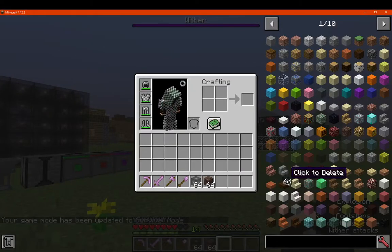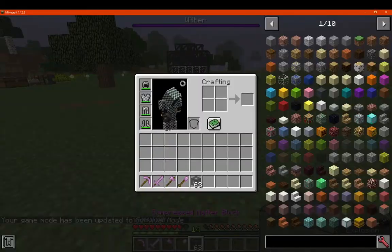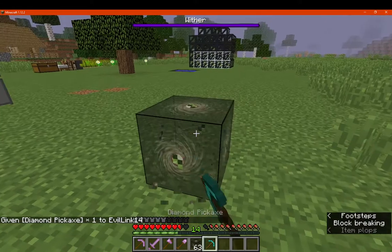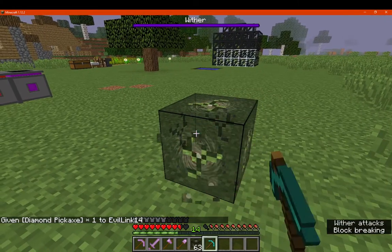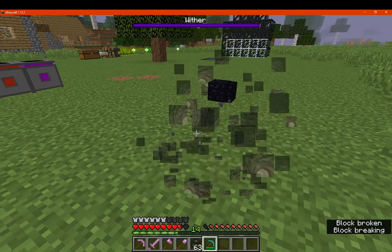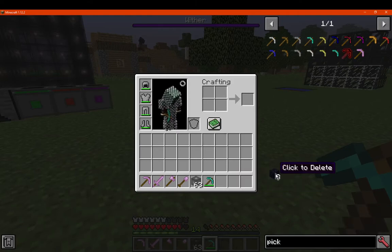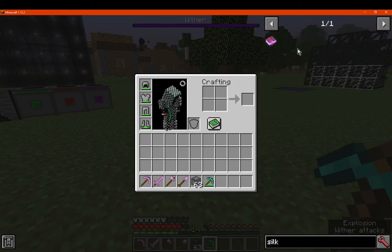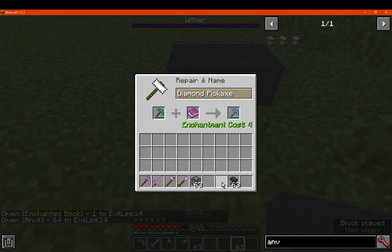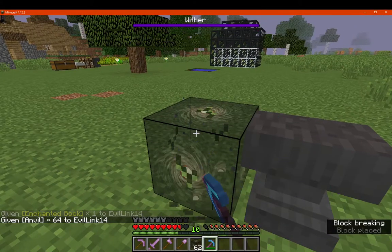Going back to survival — I wasn't sure if I needed a pick to break these. They are breakable, which makes sense because they're survival-accessible. It breaks into eight obsidians, similar to an ender chest. Good to know. We'll try silk touch, which is obviously important to test — so we get the block back as intended, useful if you misplace one.